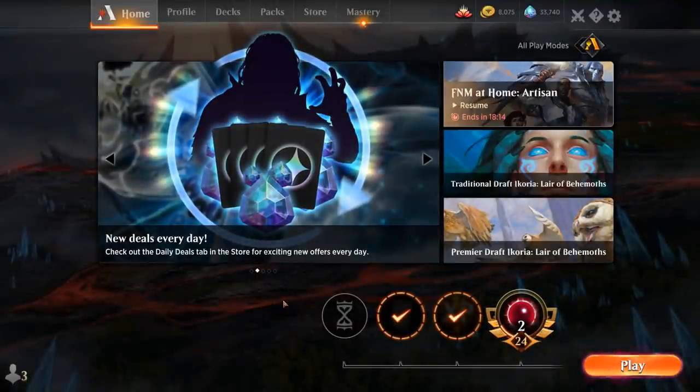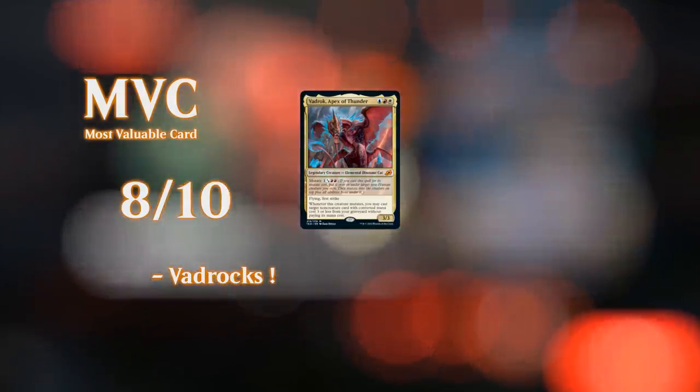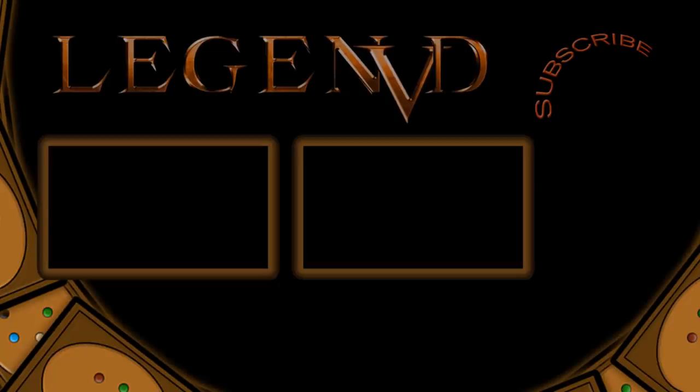Our cards lined up really well this game — the early Shocks for the one-drops and then later Dismissal bouncing a 5-mana Obosh feels pretty good, so we had the right tools at the right time. We didn't drop a game today with our Jeskai Mutate deck, although we didn't face too many tier-one decks like Jeskai Fires, which is probably still a bad matchup since Teferi stops Vadrok getting stuff back from the graveyard, and Deafening Clarion lines up well against our 3-toughness creatures. That's gonna be it for today — thanks for watching, hope you enjoyed, and as always have a nice day. Thanks to all my patrons, and you can become a patron yourself at patreon.com/legendvd.